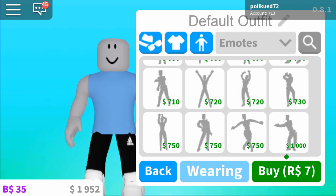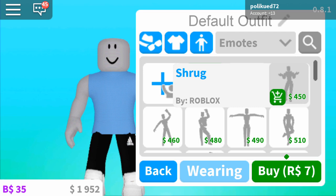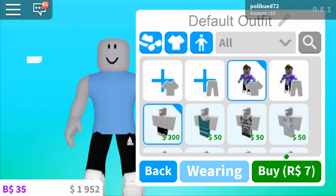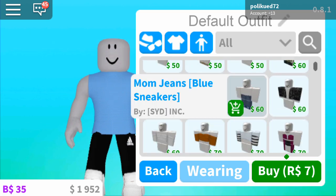Those are really cool. You can either buy them with money in the game or with Robux. It's actually really cool — all those emotes. And you can even add your custom emotes. I don't have any custom emotes, so that's a bit disappointing.